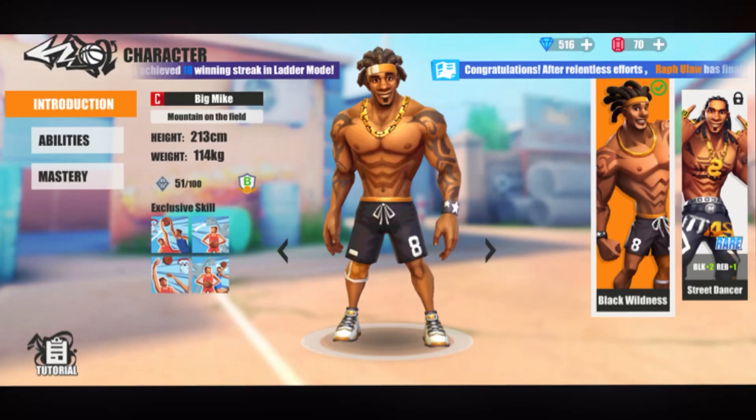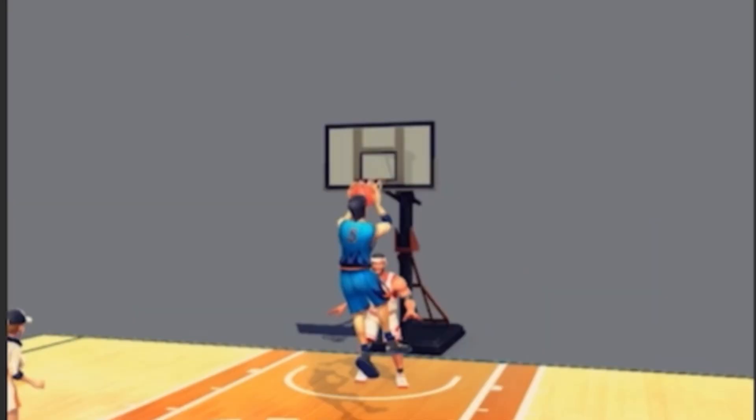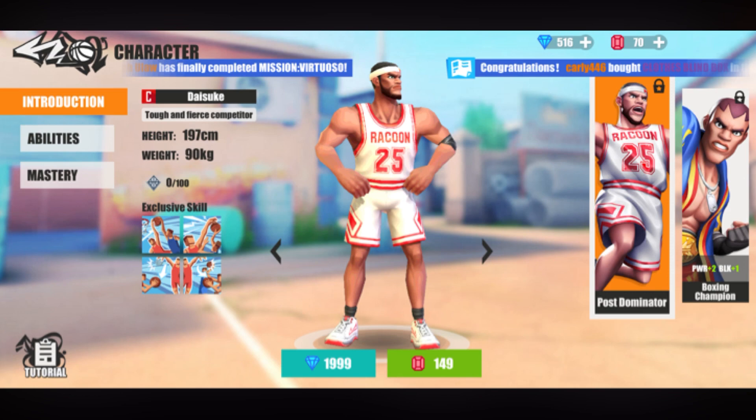First up on our list we're looking at Big Mike. Big Mike is a blocker, dunker, and close shot center who specializes in scoring inside the key and blocking dunks as well as shots. There are a few different ways to play Big Mike. If you like him for his ability to block literally anything, Daisuke is your man. Big Mike has grabbing block and dunk grabbing, but Daisuke has shot blocking pass and dunk blocking pass — these are much better and more efficient because the ball will be passed directly to your teammates.